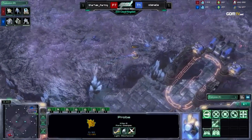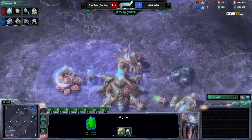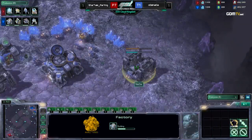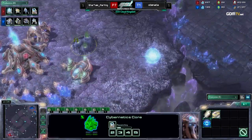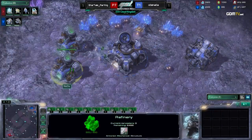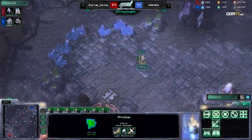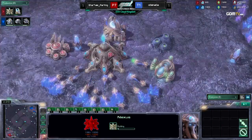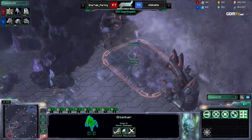Whoever scouts the other one and figures out the build first, then adapts his units, is the one that will win. Because Ranged Colossus off one base, if you do it correctly, is going to eat a 1-1-1. You don't get Observers with that build? His build didn't because he needed every piece of gas — he wanted Thermal Lance so quickly. And he had to get that Stalker to make sure he couldn't get scouted. But if you go Gate-Robo-Gate, of course you will have that Observer, though that will slow down Thermal Lance.